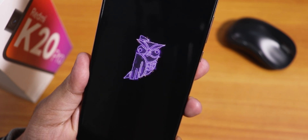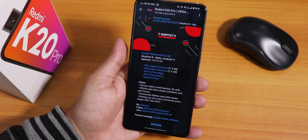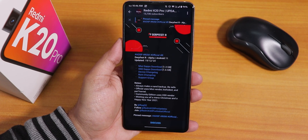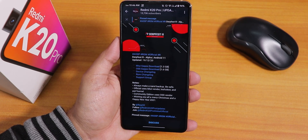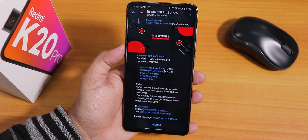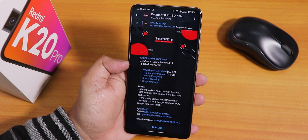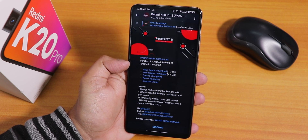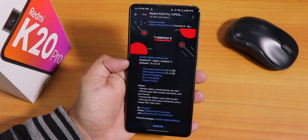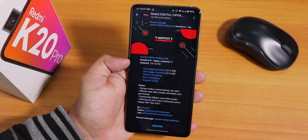What is up guys, this is Tito back with another video on the Redmi K20 Pro. Today I'm going to be showing you the latest DarkFist ROM on this device. This is the alpha build on Android 11 of DarkFist, and there are two separate versions — one with MIUI vendor and one with the OSS vendor. Here I have flashed the MIUI vendor based ROM.